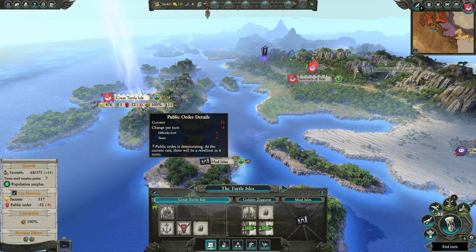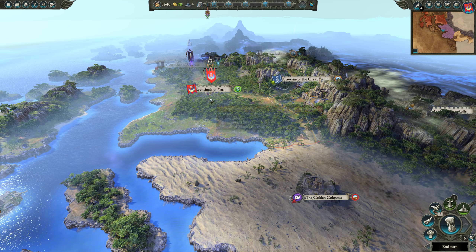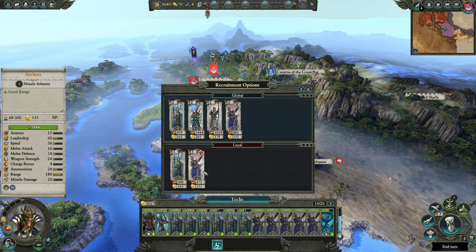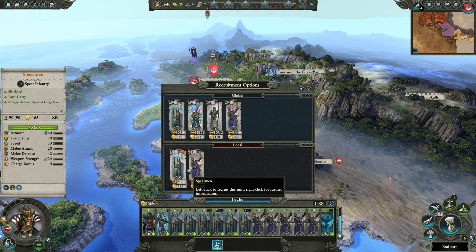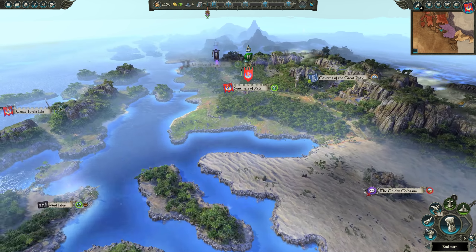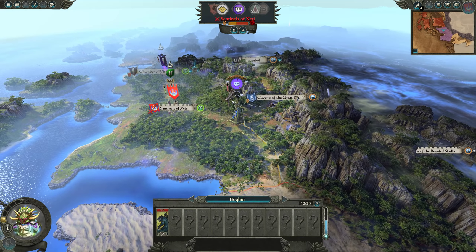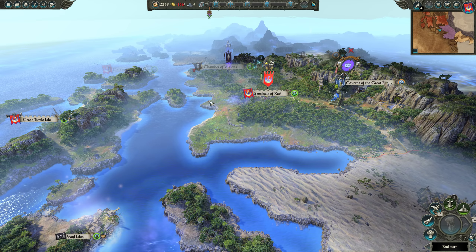We will still hit a rebellion in six turns, so we're going to quickly push the Golden Colossus as well from the Sentinels of Xeti. We do have access to recruit troops here, so we're going to get one more spearman and a couple more archers just to fill our army up bigger, making it easier to plow over the lizards at the Golden Colossus. We're going to be losing quite a lot of money, but we can afford it for a turn or two.